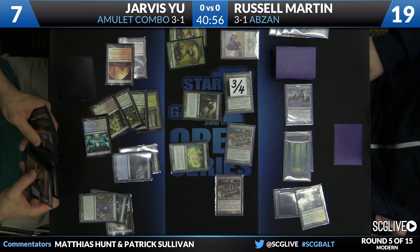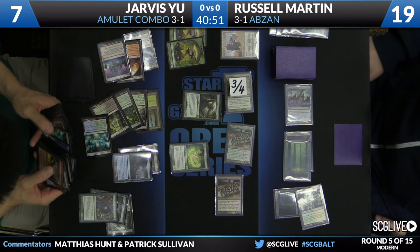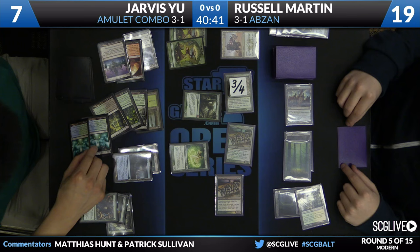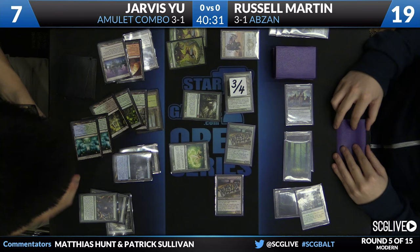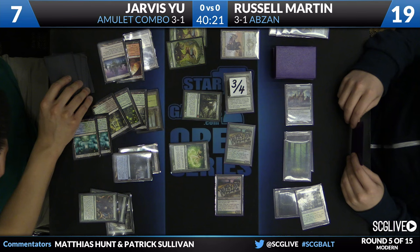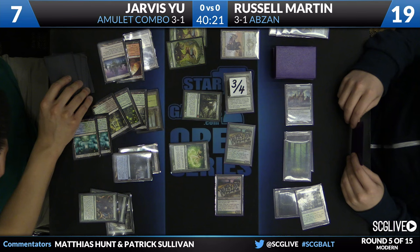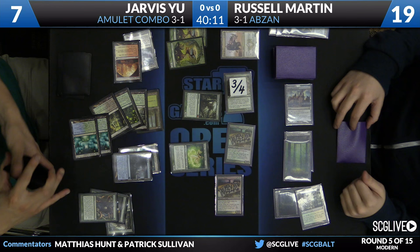On this attack — had he chosen that turn, instead of bouncing the Radiant Fountain that came into play tapped, to float a mana and bounce one of his untapped lands, he could have made two Titans this turn with the three extra land drops. He could have made a Titan, swung, got two more bounce lands, bounced more untapped lands going to play untapped, and then made a second Titan post-combat. Though the mana's pretty picky about how you have to sequence it, the combat step really does get in the way a lot of the time. Nonetheless, this Titan's going to do a lot of damage.